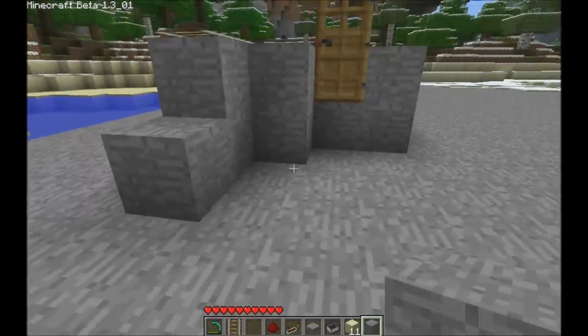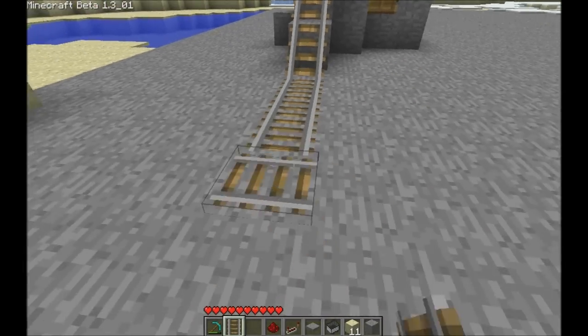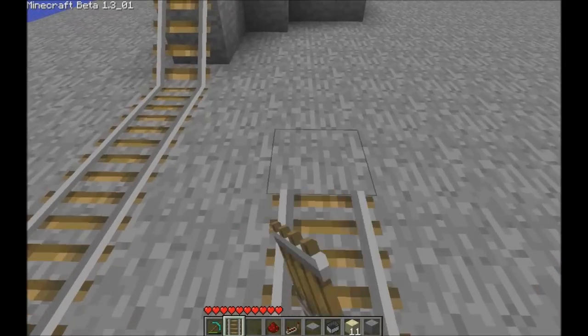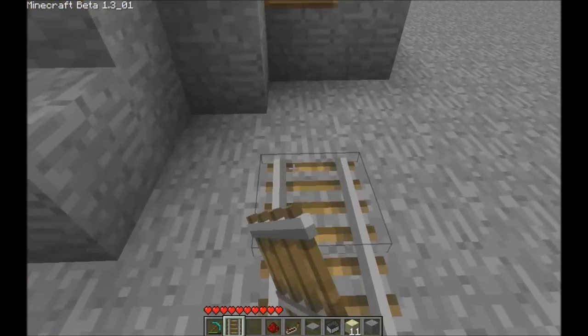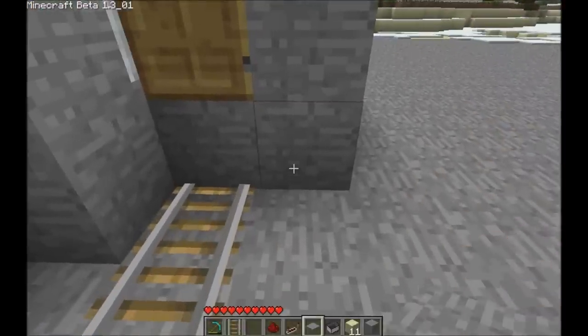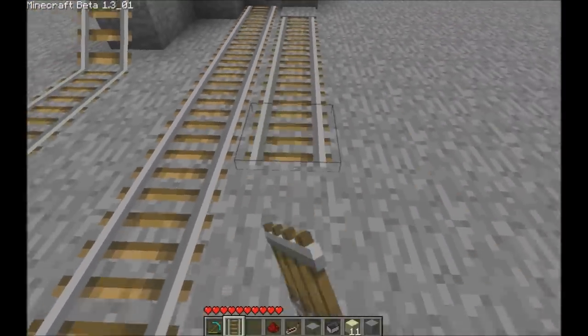Take your track over here and extend it down — it doesn't really matter how far you go; the farther you go the more boost you're going to get. Then the pressure plate goes where the player sits, and then the player track goes out.